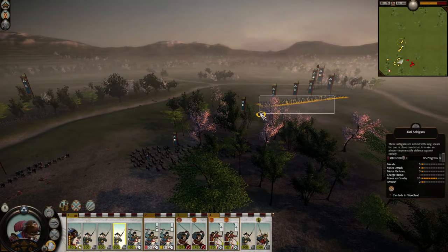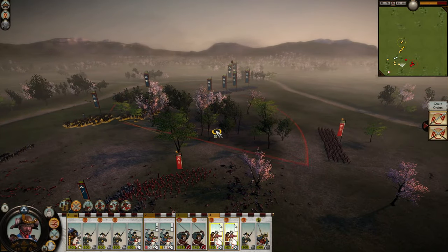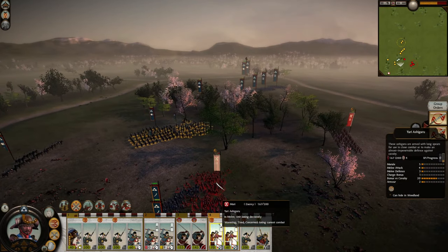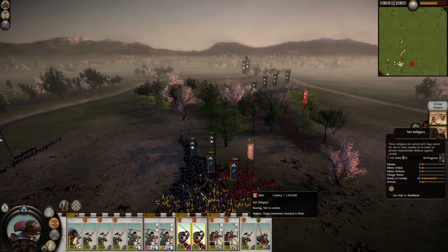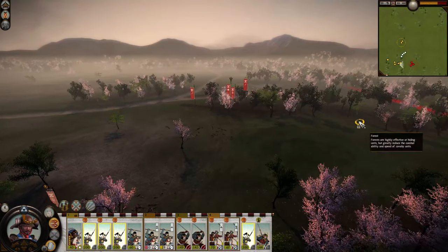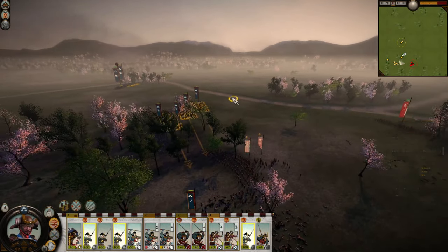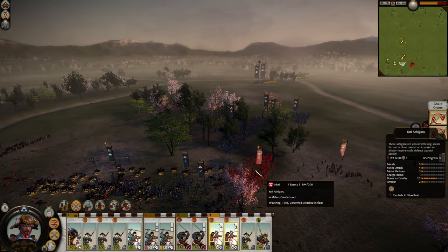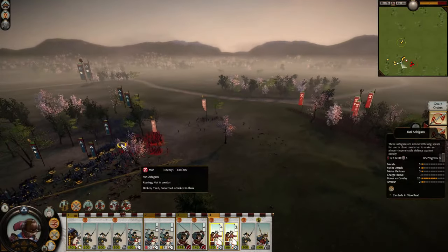We have another unit coming up — I'm going to bring in the yari ashigaru. Quickly take the opportunity to charge this unit down while it's isolated. Yeah, it broke even before I could get there. We barely tied them down — they broke because of how heavily outnumbered they were, before the charge even came home.